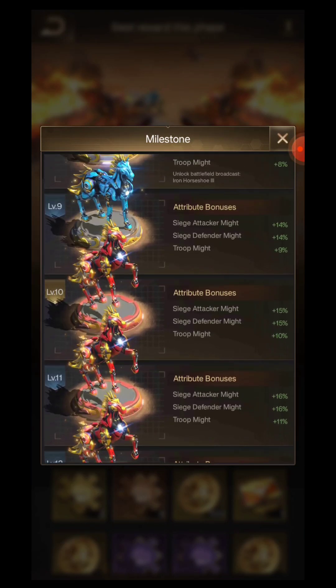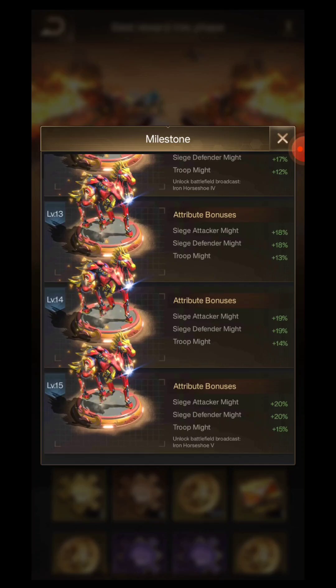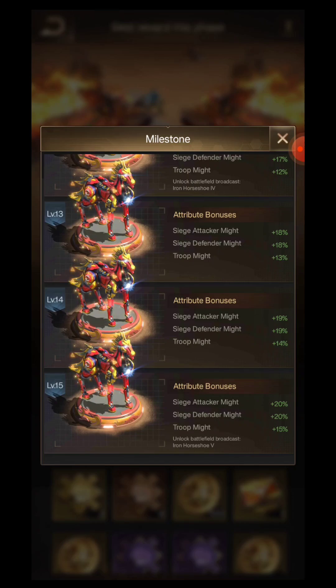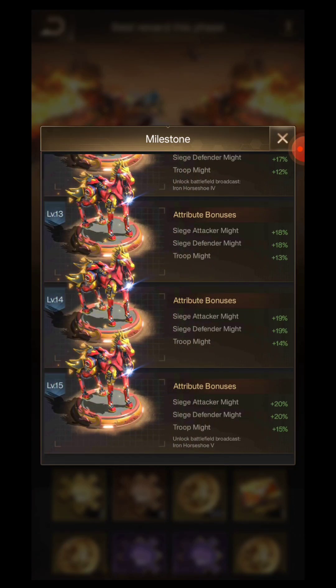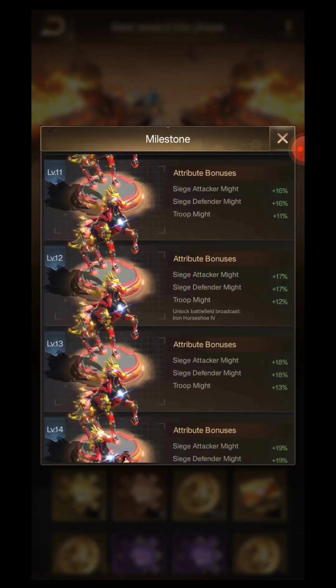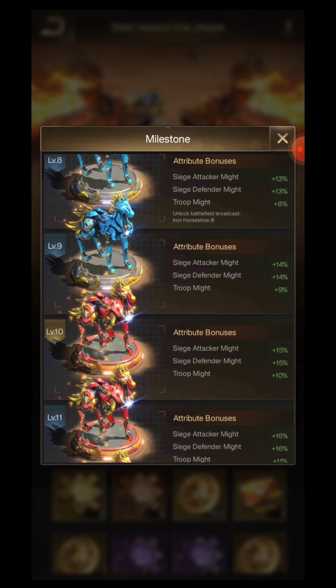My suggestion is to stop your upgrades at level 10 if you don't want to spend more — that will be better. Around 30 copies are required to reach level 15. Upgrades are simple: once you get one, you place it in your base as a landscape item, click on it, and upgrade it. You can upgrade it up to 15 times, but you'll need 30 tickets total.